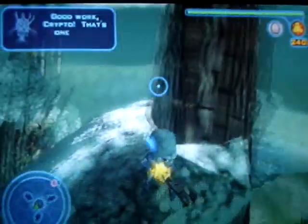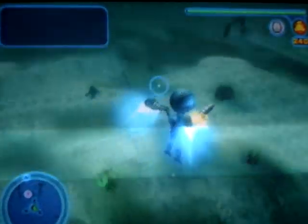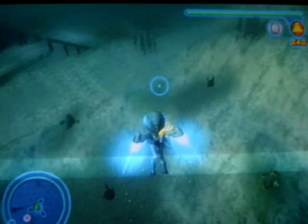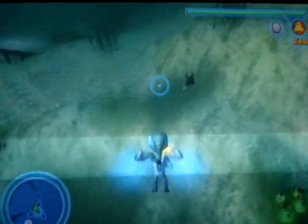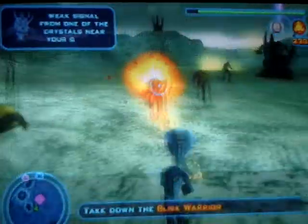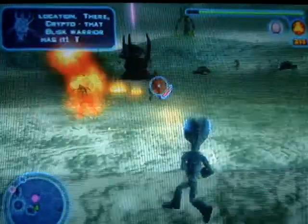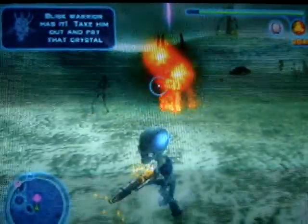Good work, Crypto! That's one Nexus crystal recovered — let's go for two! Scanners are picking up a weak signal from one of the crystals above. There, Crypto! That Blisk warrior has it! Take him out and grab that crystal!